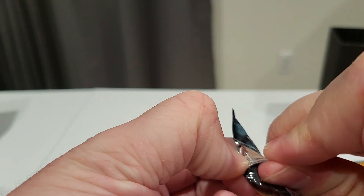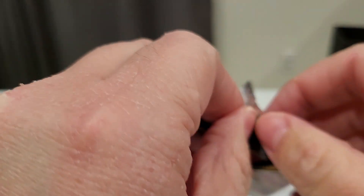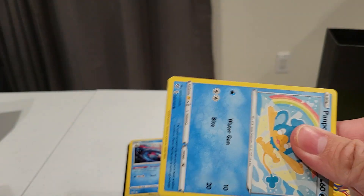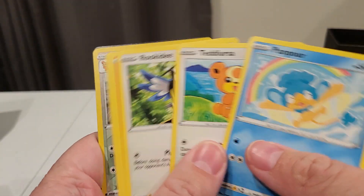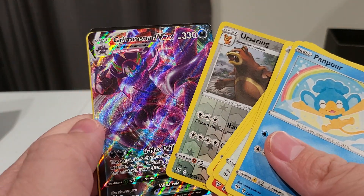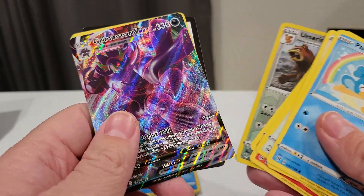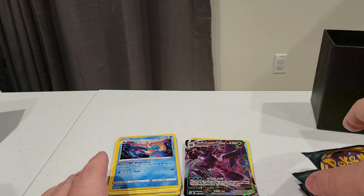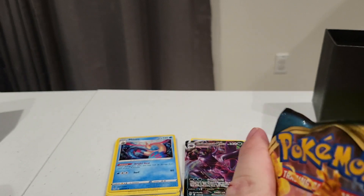Pack number 2. I actually haven't opened up this set too much, just a few here and there. We got a Grimmschnarl VMAX — that looks really nice. So we already got a VMAX, and then Code Card. I don't believe I've pulled that card yet, so definitely nice to get a new card added into the collection.